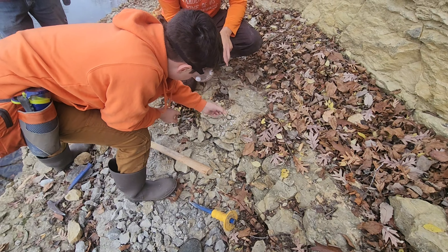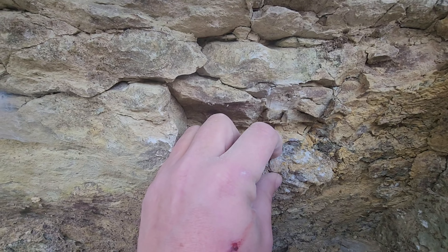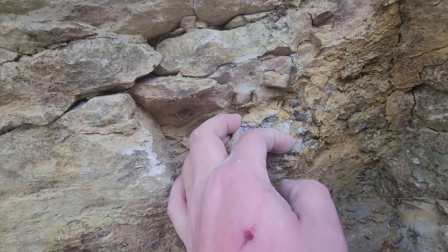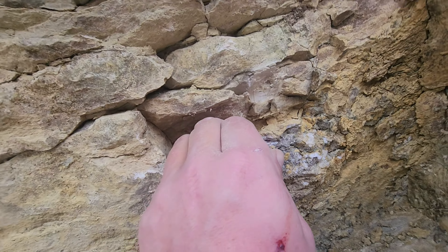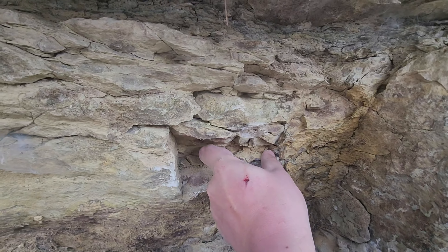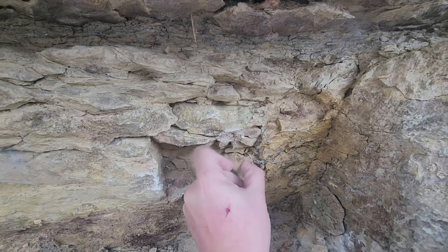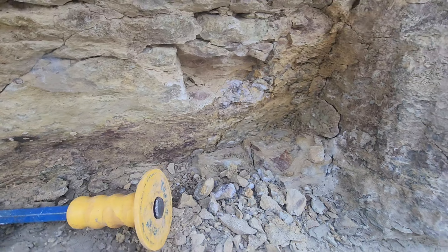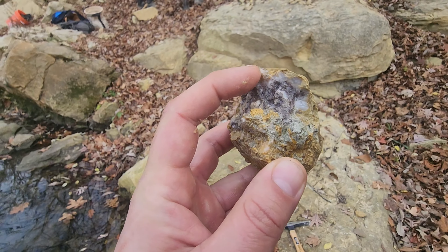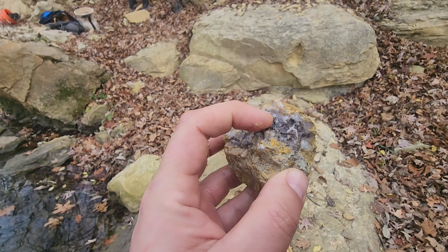Get those pieces out of there. All right guys, I'm working on a calcite bug right here. Let's see if I can get this out without busting it up too much. I got a bad feeling we're gonna bust it up a lot because it's pretty fragile, but we'll see what pops out. Oh yeah, we're gonna get this out — this is a nice bug. All right, got it out. Let's get this down to the creek, wash it off, see how it looks. I think that's clay in there — not 100% certain. I'll take this home and clean it up. It's definitely that purple clay though, really pretty.